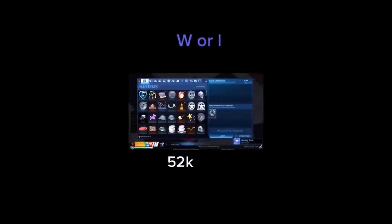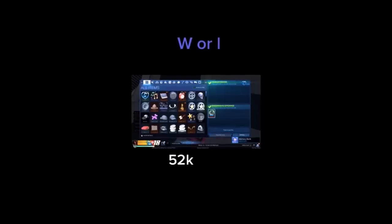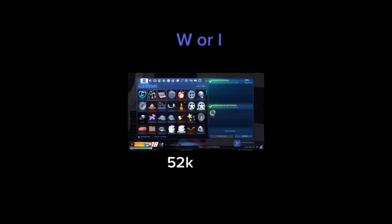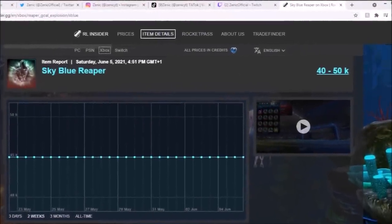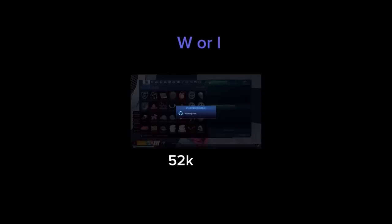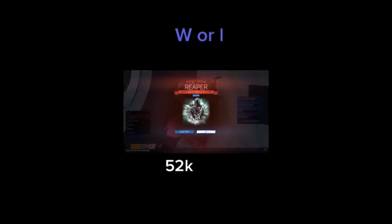At number 8, we have got the first Reaper trade. From this TikToker on screen right now, he's going to be getting Sky Blue — which I've been told is the most popularized color in the game. Therefore, there's obviously a lot on the market, which makes it a bit controversial. I saw a lot of people saying L, but I think Sky Blue still goes for about 55-60k. This guy sells it and gets himself 52,000 credits — I think that's a tiny bit of profit he can make right there.